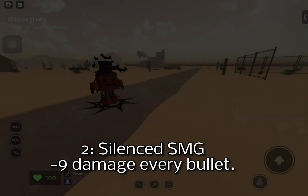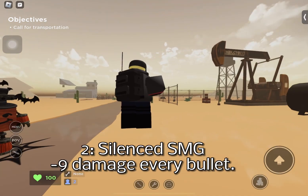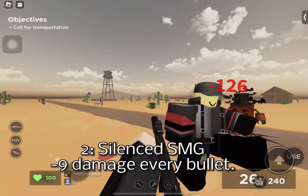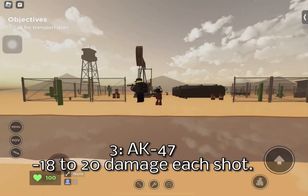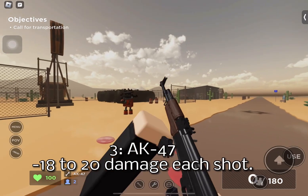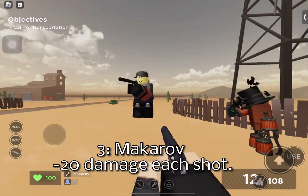Two: silenced SMG — 9 damage every bullet. Three: AK-47 — 18 to 20 damage. Three: Makarov — 20 damage each shot.